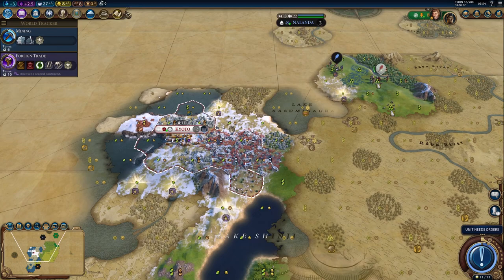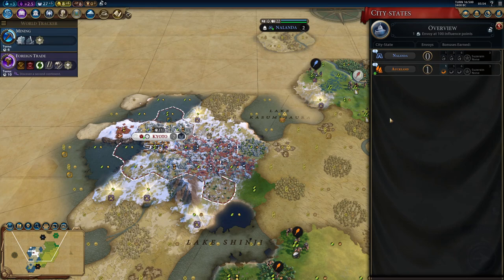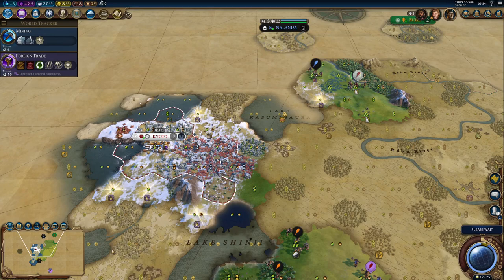Yeah, we can mine this one — doesn't have to be a luxury, just a mineral resource, so that's going to be an easy one to get. Unfortunately, we were not the first ones to make contact — Hungary was, obviously. But that's okay.